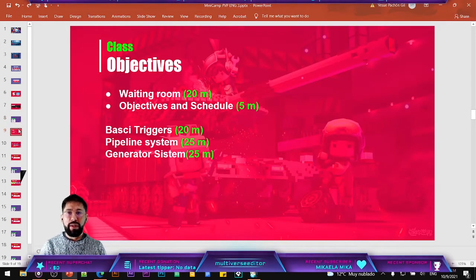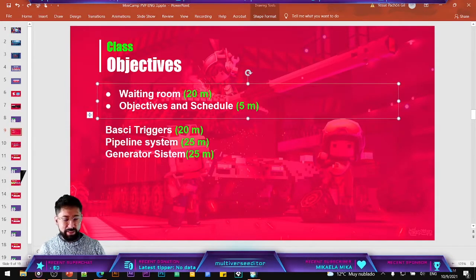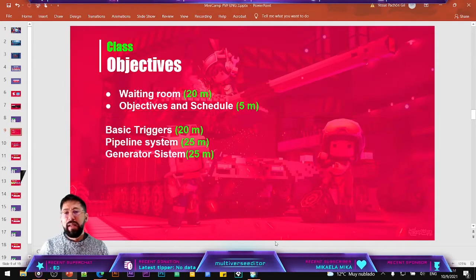For this class, as always, we are going to start with doing the basic triggers for the map. We are going to do something really easy — the basic systems that you should have for any kind of map. And also we are going to start making the triggers for the gameplay, like making the players spawn and start with the right amount of items.